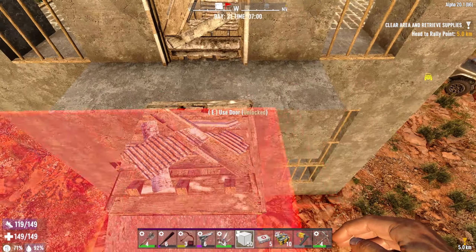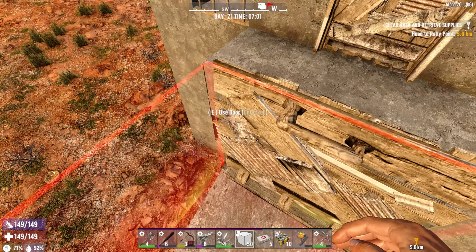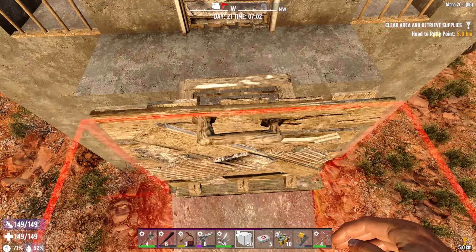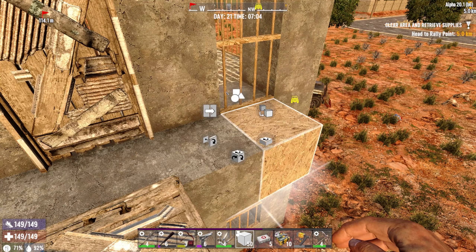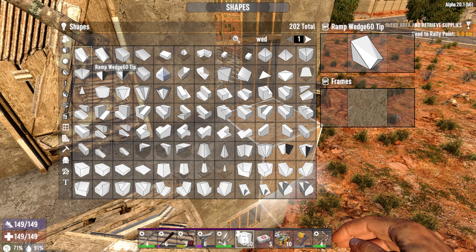Still not sure how I want to do this exactly. I think this will be fine like so. I was kind of thinking if I put blocks over here, the zombies might be able to use them to go around, even though it would look a lot nicer. I guess what we could do is go to this one and do the old wedgie thingy.